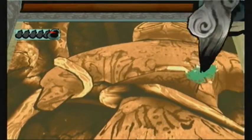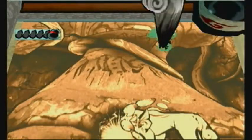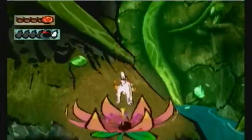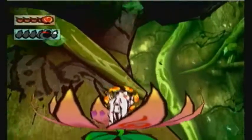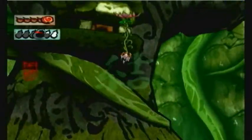Hi guys, this is Skitflash here, and welcome back to Let's Play Okami Blind. In the last part, we got the Greensprout Technique, which apparently only works if the dog and the Blossom are in the same vicinity — same shot, basically. Which is fine, because we can use it.